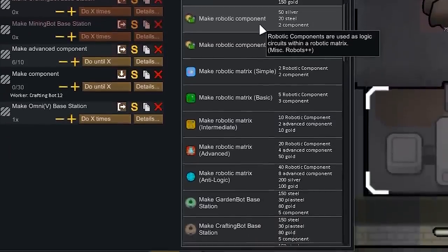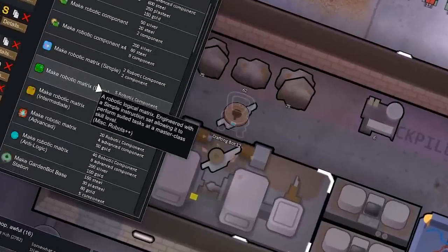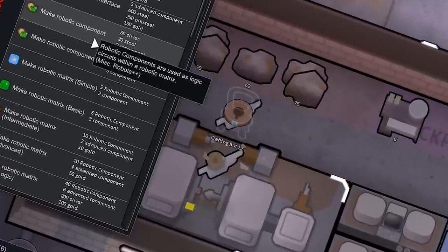But when you do get a single omnibot, it can pull the weight of 10 colonists. The total cost is practically incalculable, but if we can craft one of these things, it's going to double the speed at which we produce things in our colony. And so we set off on the grand task of crafting one of these godlike robots.